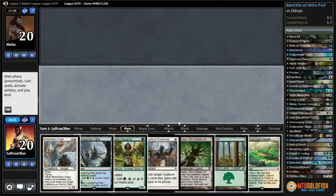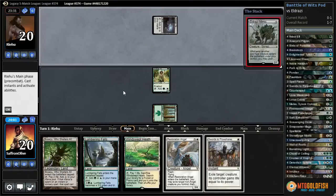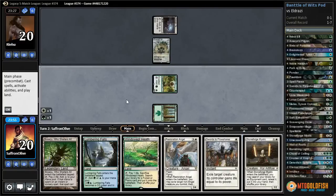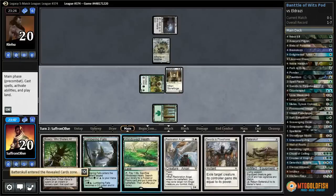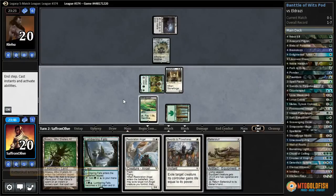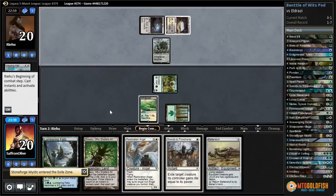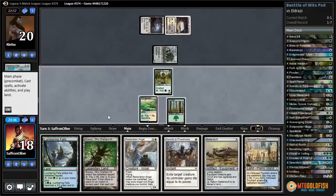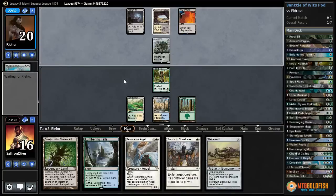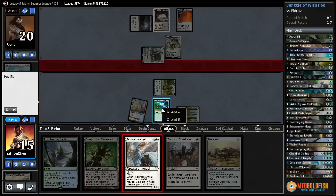Should be obvious we're on Battle of Wits. Stoneforge — let's just get Batterskull and play Windswept Heath so we have access to Swords to Plowshares if needed. Warping Wail on our Stoneforge — I don't think we want to Swords yet. Hallowed Fountain untapped, pass the turn. Opponent has all the mana — do they have Reality Smasher? Another Mimic — they could have a Dismember.